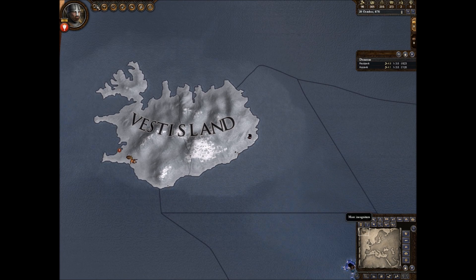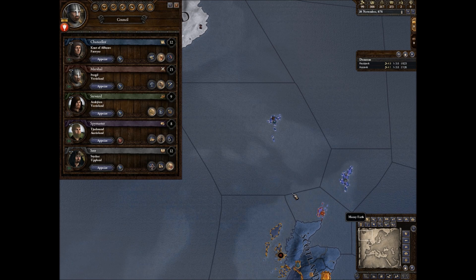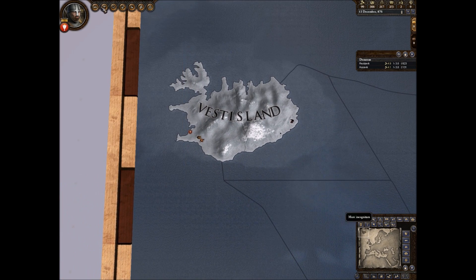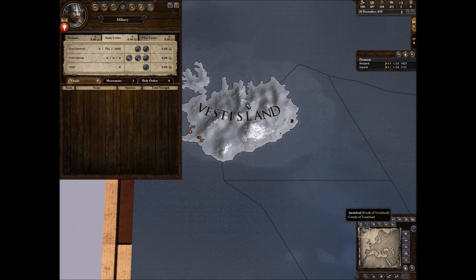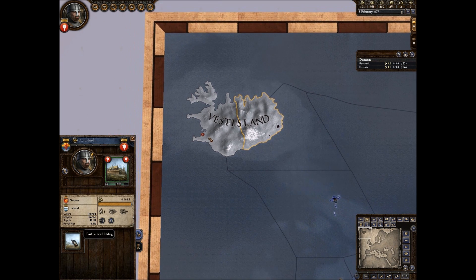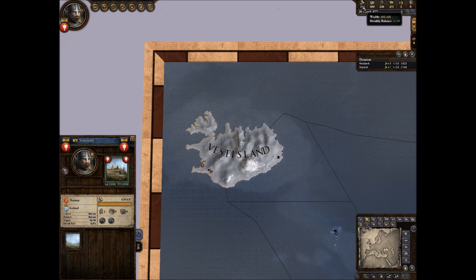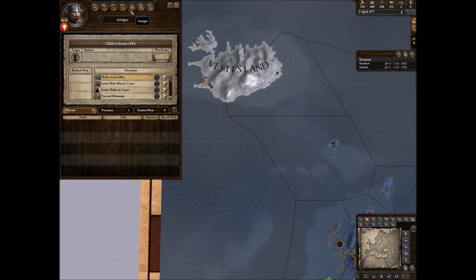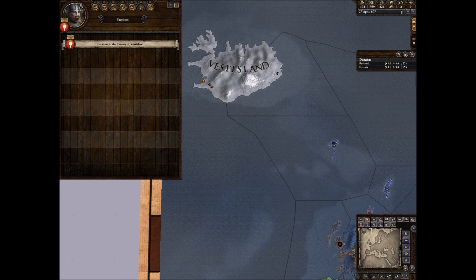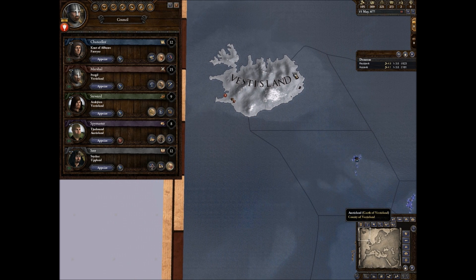We're getting exactly one gold — awesome. So yeah, probably wrapping up this video in the next couple of minutes, but so far so good guys. We have no vassals, which is interesting. We do have both of these territories now and those guys are raising troops — when they're at full strength that should be nice. Focusing on getting some gold. That seems about it guys — thank you very much for watching and I'll see you next time, bye bye!